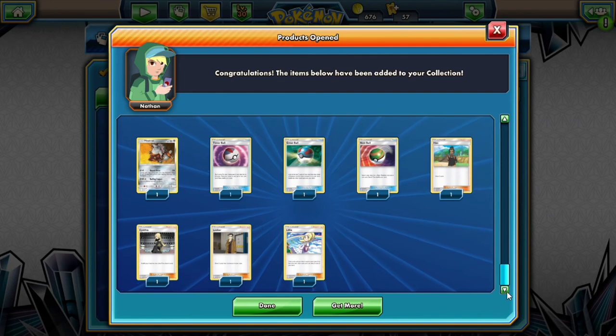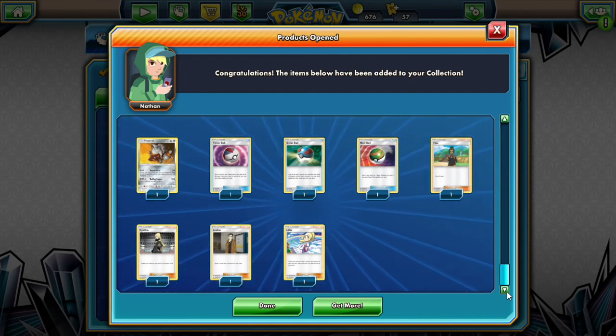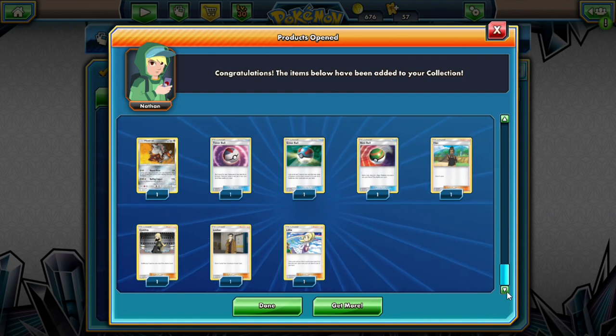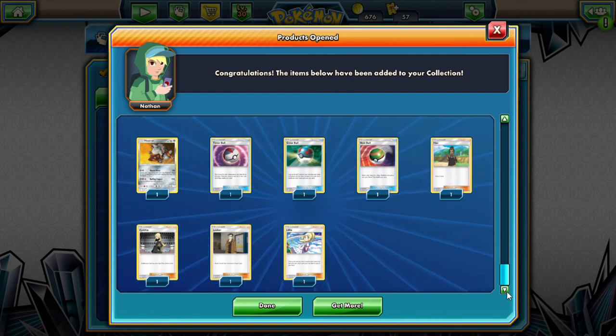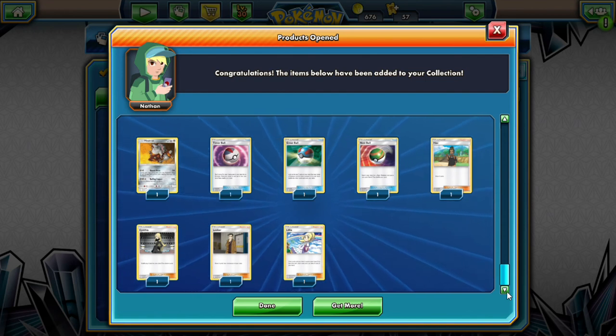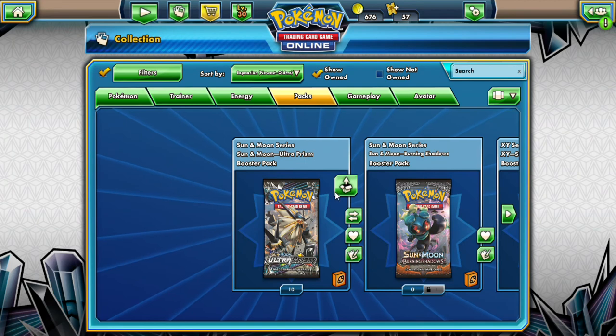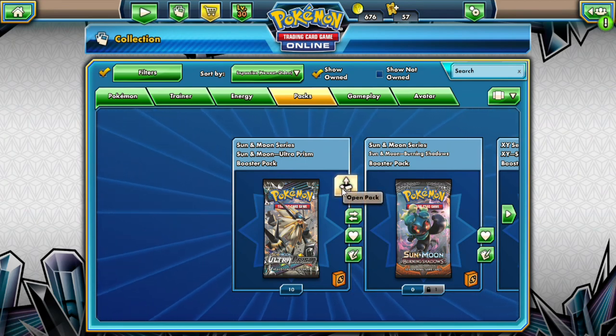We got a Hau, a Cynthia, a Looker, and a Lily — that's better than what I got in the pre-release IRL. My pen is about to die, but that's pretty cool. Now let's get into our 10 Ultra Prism packs and see what we get.